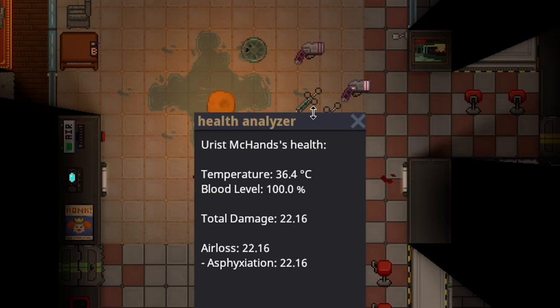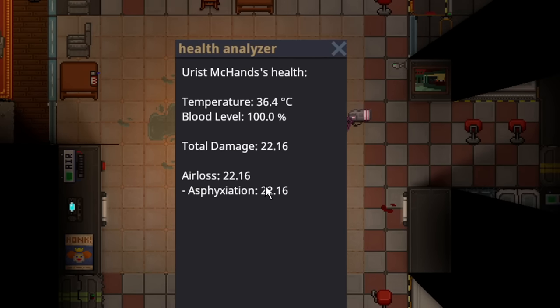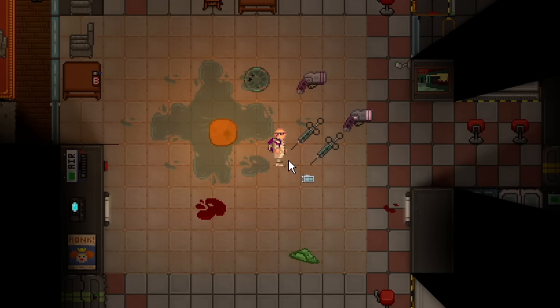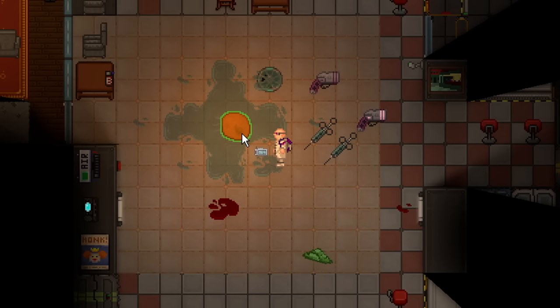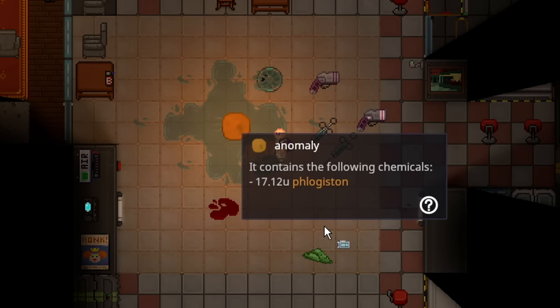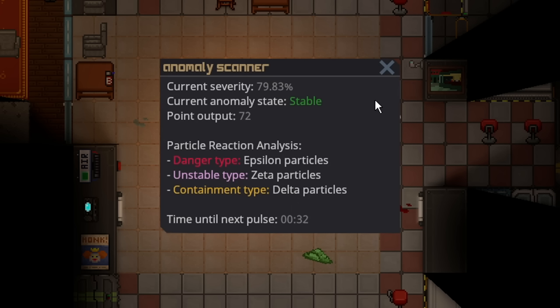You also have to be very cautious, because if it splashes the reagents on you, depending on how deadly it is, it'll deal the specific type of damage. Thankfully this is just asphyxiation. And sometimes upon pulsing, it will actually change its reagent type inside — on the last pulse it turned into flog, which is again another very deadly chemical.